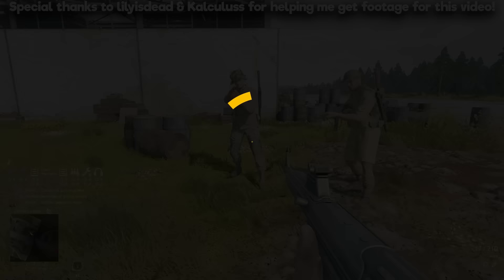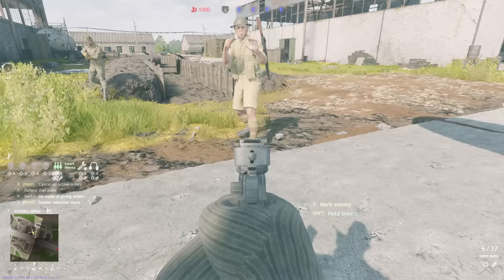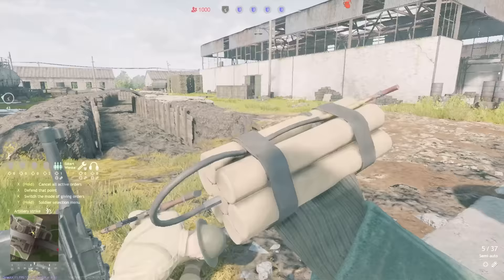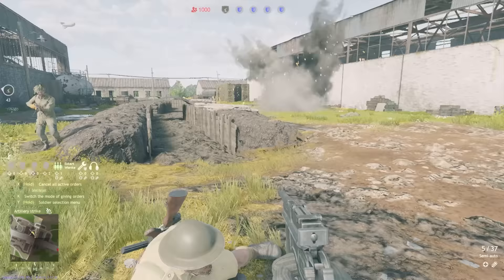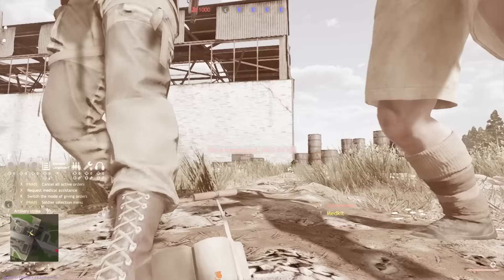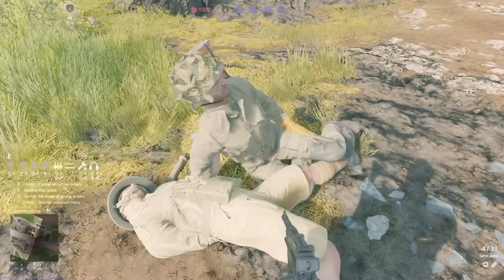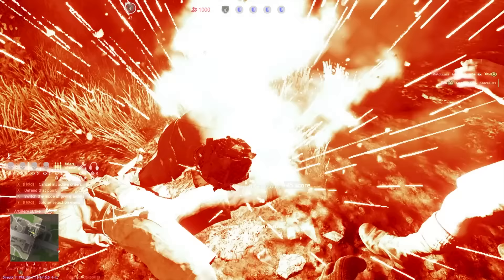Starting with number 1, did you know you can get post-mortem kills in Enlisted? If you get downed but not killed in a battle, you should see a button alongside the heal yourself button to drop a grenade. Do this if you have no chance of getting to cover. However, if you press and hold the drop grenade button, you can cook that grenade like normal. When you let go, you drop it. The enemy cannot pick up the grenade if you're cooking it, and he can't see that you're cooking it — so he may get a nasty surprise. But be careful, you can easily end up killing yourself with it.